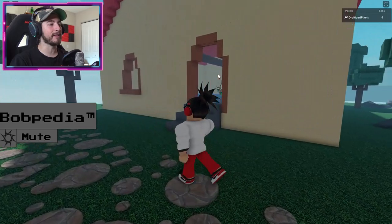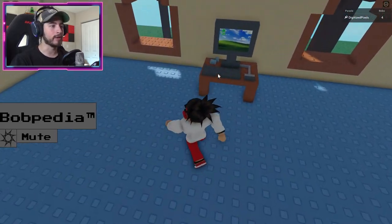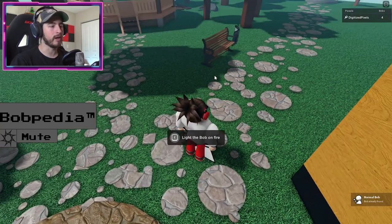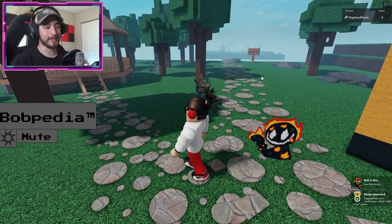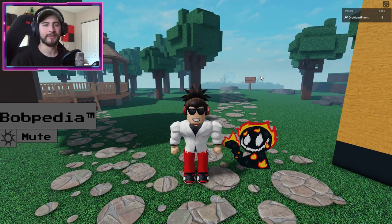To get this one, go ahead into the house — I like to call it the Bob house — and go to the computer and click on this lighter. Once you do, it will teleport you. Hold down E and boom — it then turns Normal Bob into Bob Is Fine. He's okay, he's just a little burnt — it's fine.